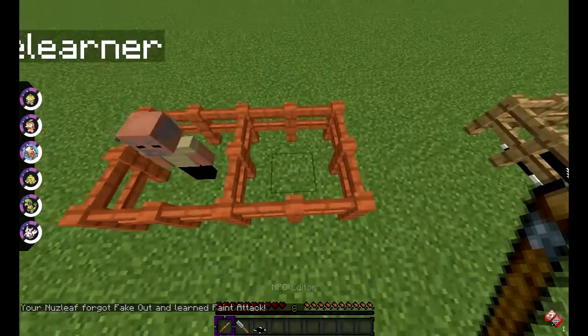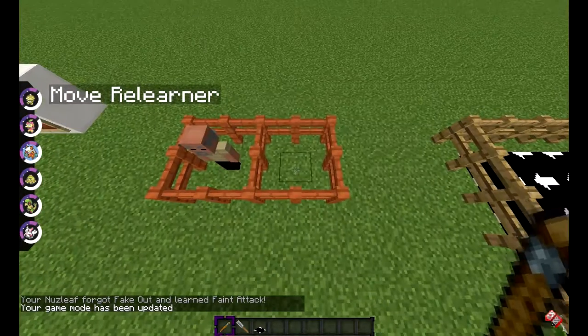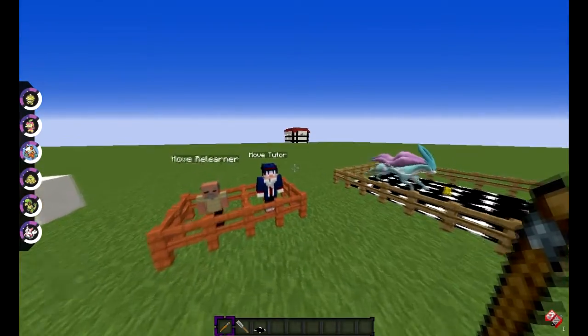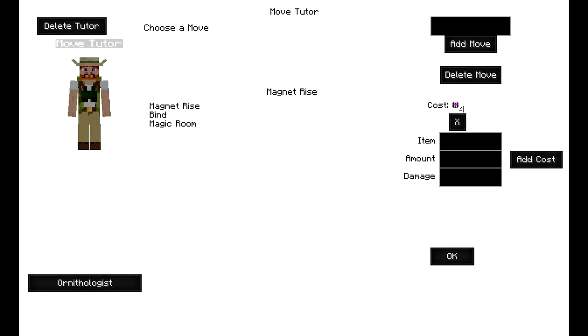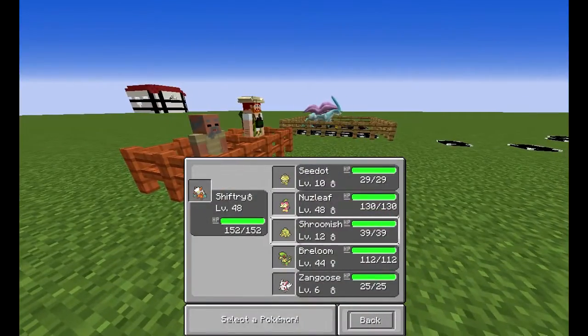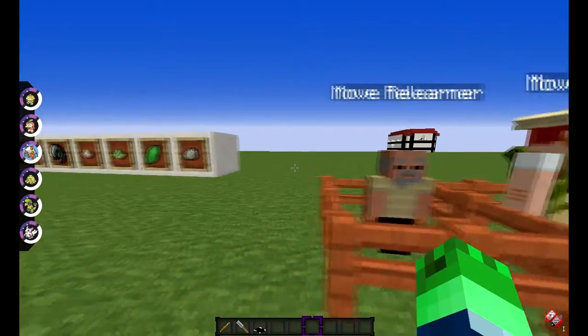What we also have is the move tutor. As I said before, these naturally spawn walking around, so you have no problem finding them in survival. With the move tutor, you can actually change them to whatever ones you want. Say you've got the bug guy — right click on him, select Nuzleaf, choose a move like Magnet Rise. But it has costs to it. It's actually really cool.